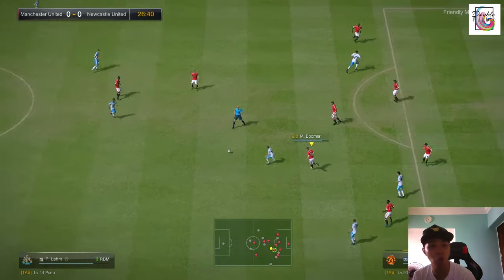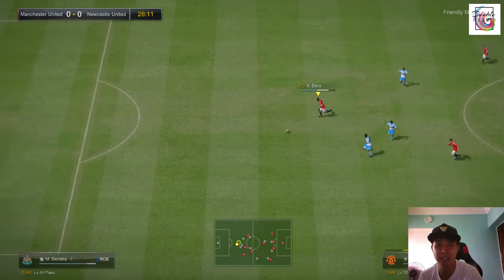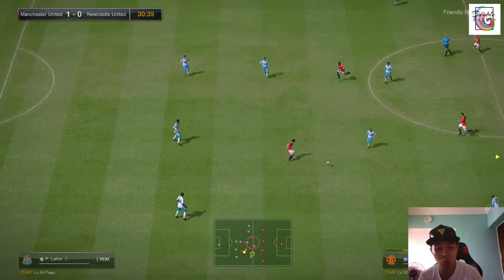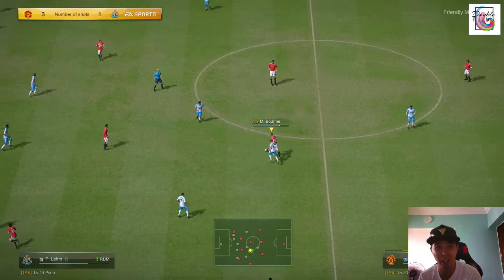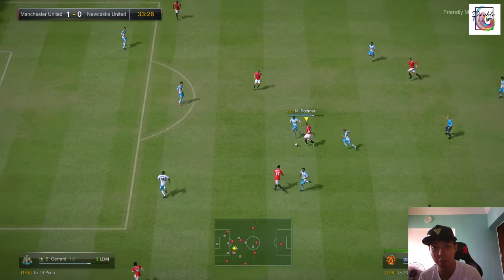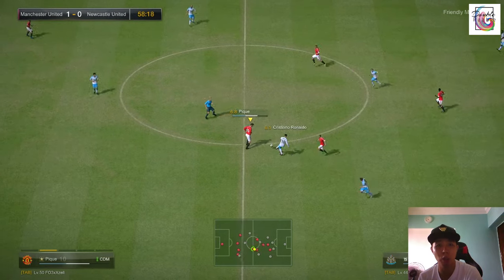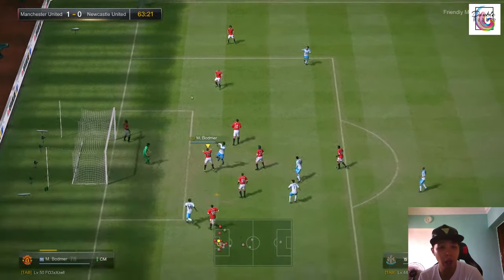Now let's move on to his weaknesses. He can feel a little bit clunky because of his height and size — players like Matic feel that way too. Botmer is no exception. If you're using him to turn a lot, you might have a problem because he's not a fantastic dribbler. I tried dribbling with him a few times but he just feels stiff, resulting in loss of possession.